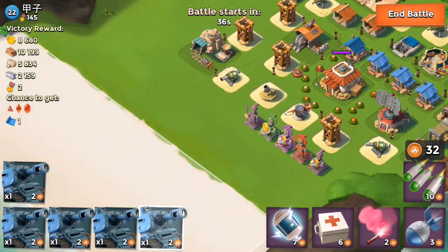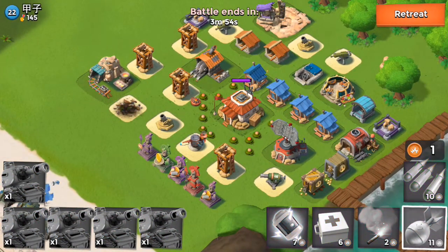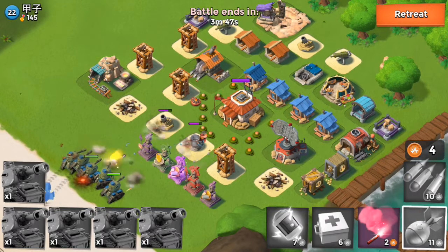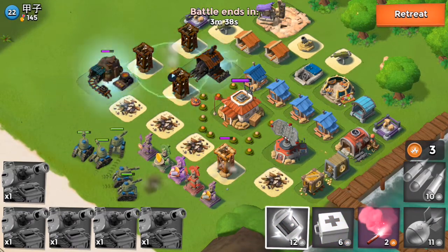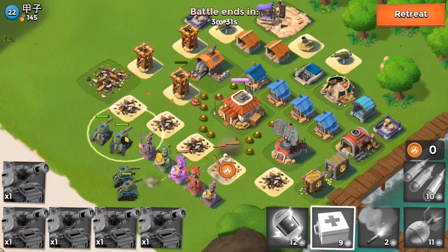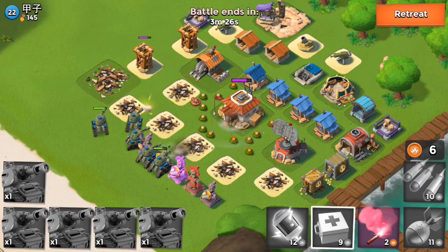This base is an easy base — it's a level 22 player base. As you can see from the sniper towers and cannons, it's a low level base. This player didn't really upgrade everything to their headquarters level. I think I can win this base without any of my troops dying, because I boosted both the health and the attack of the troops, so they won't die quickly and they'll deal double damage.